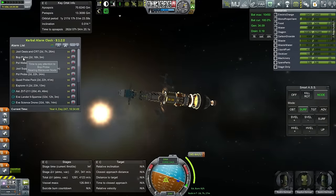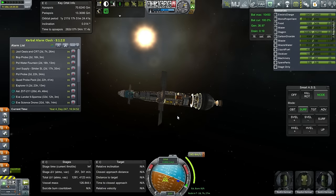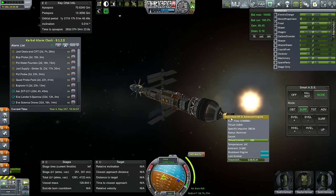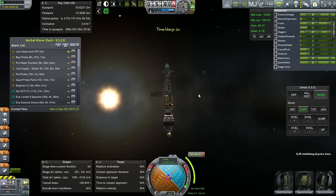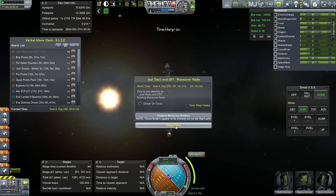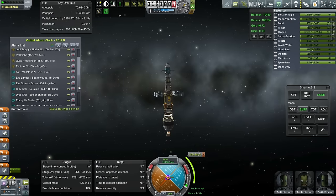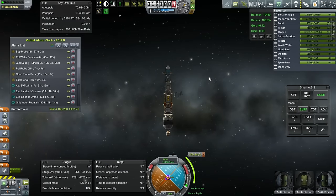Our first order of business is the massive Jewel Oasis, still coming in at 126 tons. We're going to have it turn to its maneuver node, which is in 2 days and 7 hours. We're trying to burn 245.4 meters per second using the KR2L, so at least it'll be a quick burn. I'll add an alarm one minute before the node. We've also got the Eve Lander, Eve Science Drone, the Gilly Water Fountain, the Drez mission, and other things happening this episode.